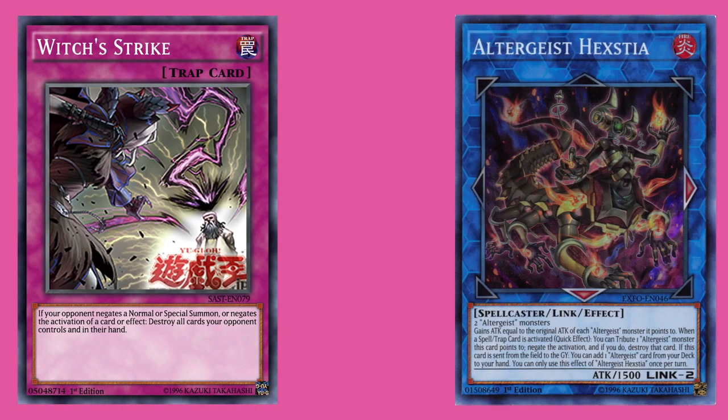An example of a card you could use Witch's Strike in the chain following would be Altergeist Hexthia. Altergeist Hexthia negates the activation of a card or the effect of a card, so it negates the activation one way or the other.